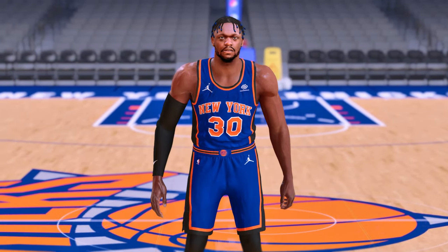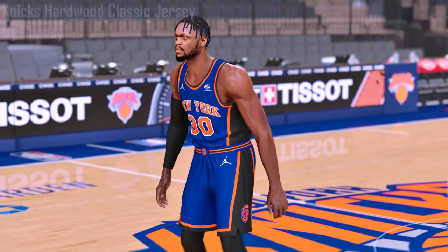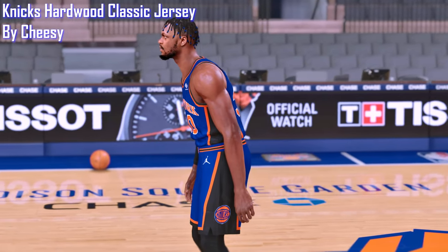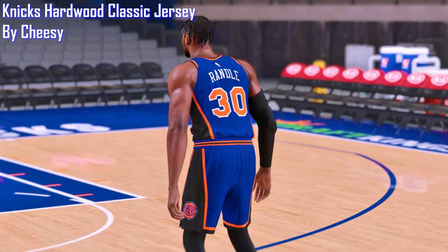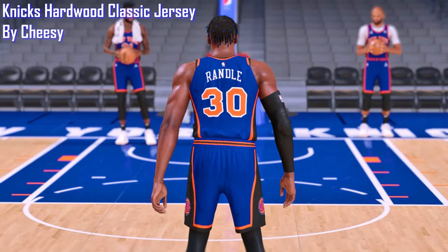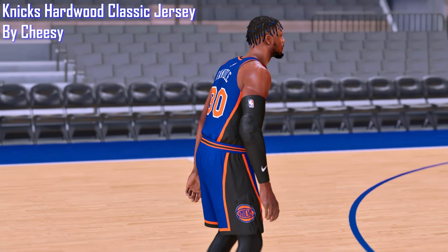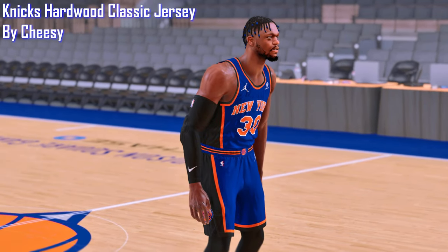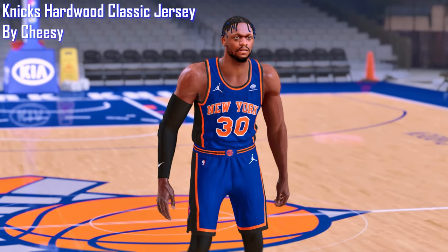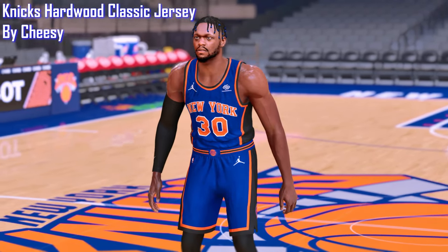Next up, we're going to get into some jerseys — and by some, I mean just one. This mod has been out for a while and I thought I featured it before, but I didn't. This is also by Cheesy. This is the Knicks hardwood classic jersey with a custom Jordan logo on it. I was actually using this on stream and someone asked me where I got that jersey, and I said it's in the discord — one of our members made it. There's obviously a lot more hype around the Knicks now because they are relevant again and playing well. Special shout out to Cheesy on this jersey — it looks really, really good.